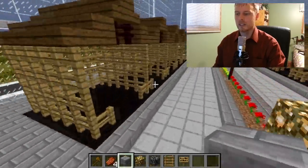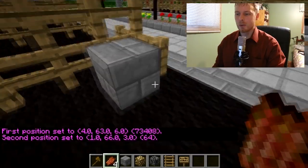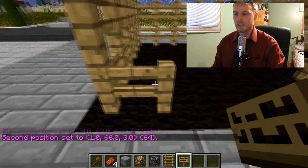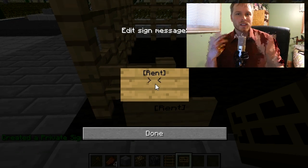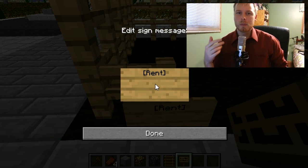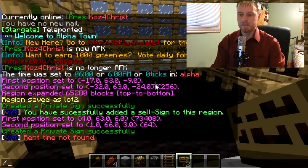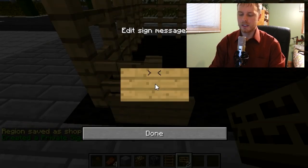Let me show you one more sign — the rental sign. Here are the shops I've set up. It's important that I don't select the fences when selecting the area, because if I do the player will be able to edit the fences. Instead of 'sell' on the sign, we use 'rent'. The difference between rent and let: rent completely changes the owner when the time runs out, while let allows a player to let somebody else operate on their property alongside them. Oh wait — I need to define the region first. Let's do 'region define shop one'.